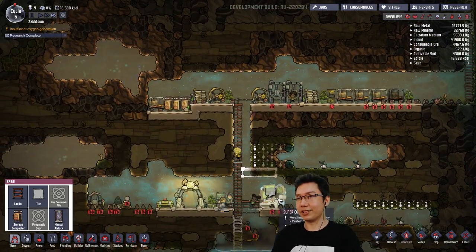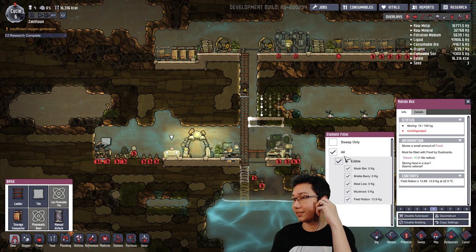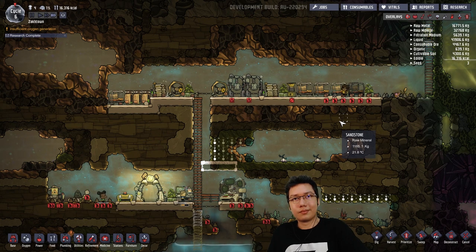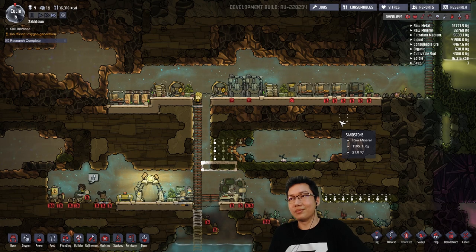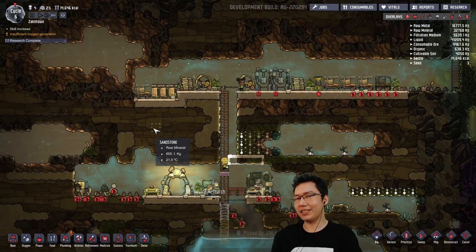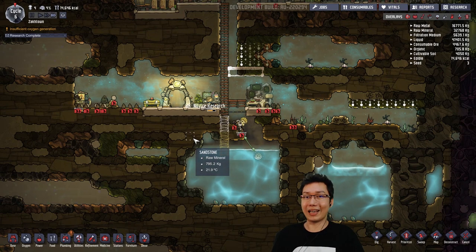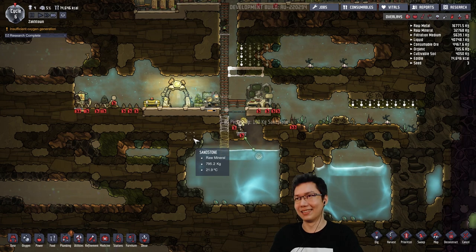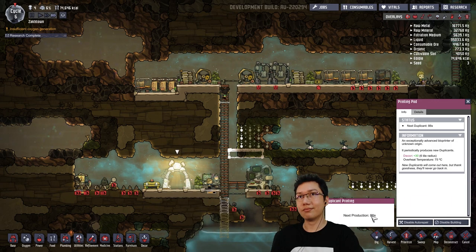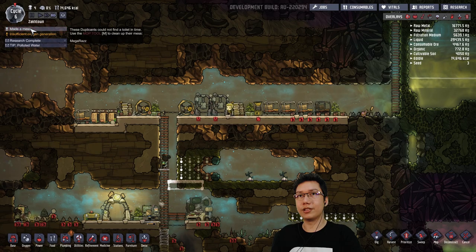Looking good. Research still going through. Food supplies I think are still doing okay — field rations 13.9 kilos. The game does get more difficult the more people join. When you have a small amount of people it's actually pretty easy to manage but things go along very slowly. When you get more people in it becomes a lot harder to manage. You'd think more hands means more work gets done but it doesn't feel like it — it gets more and more complicated.